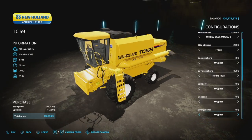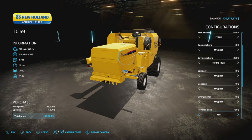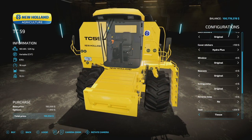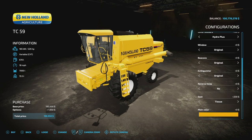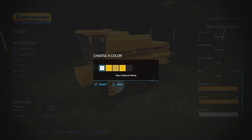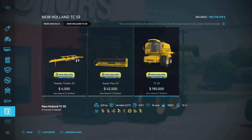Extinguisher can go on the left side, right side, or both — probably go with both. Reverse beep yes or no. Seat options include leather, leather two, leather three, and tissue seat. Main colors: New Holland, New Holland old, and New Holland reformed — there's definitely a difference between regular and reformed. Green tank color option for the grain tank as well, and rim colors in New Holland colors. And then your license plate.